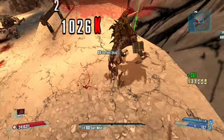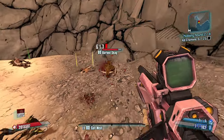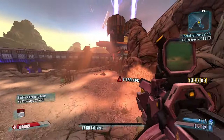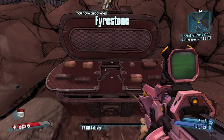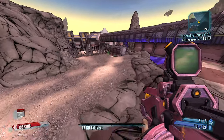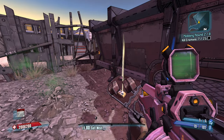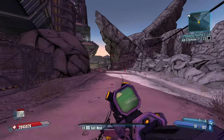More max health is going to be insanely powerful for us. So Krieg's Buzzaxe — when you toss it, it's coded as a Bandit Pistol, which is kind of huge actually. Because you can get the Bandit Allegiance Relic and toss your axes super, super fast. 18 in one Buzzaxe Rampage instead of the typical 11 at base Buzzaxe Rampage duration, which we probably will not be increasing.